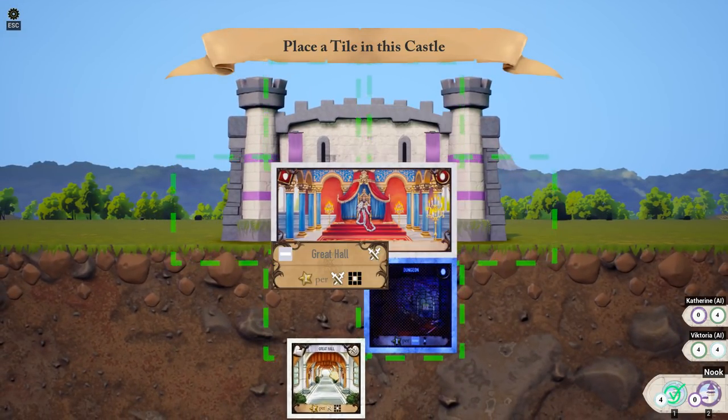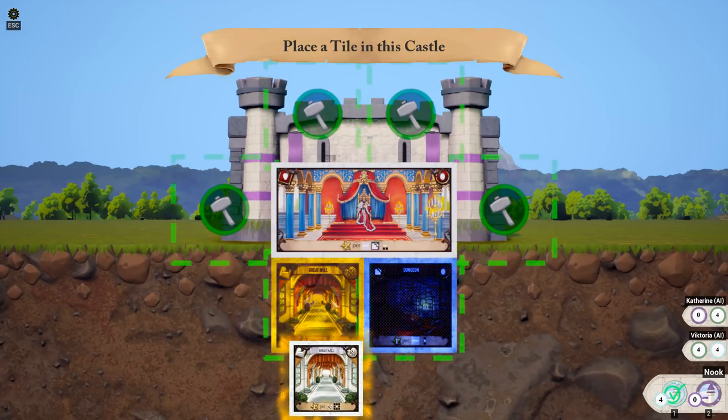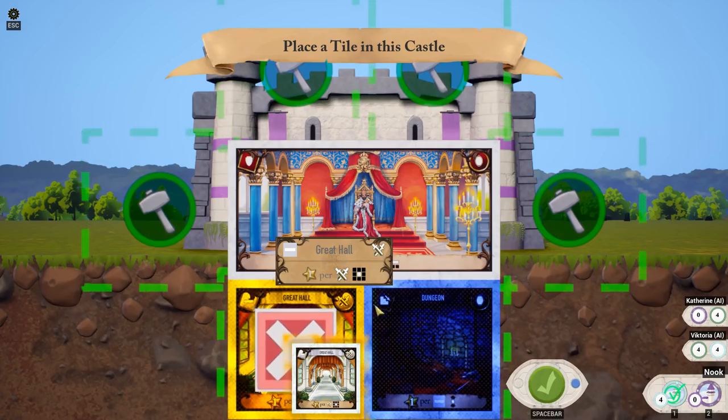They're placing a dungeon — Catherine is. I'll place a great hall. Actually, I do want to put it below, because it's only if it's below. You can see on this white card that if I place these things in those two black spots, that's where I get points. So I want to put it down here.